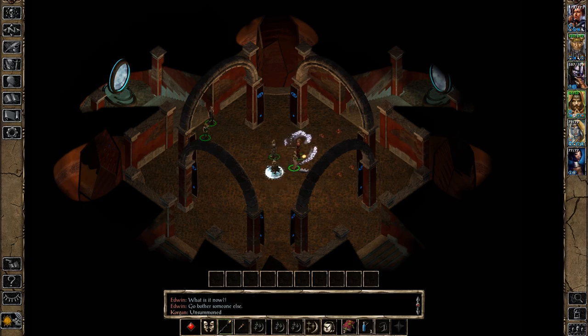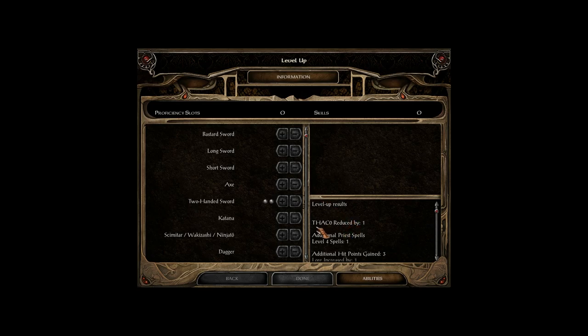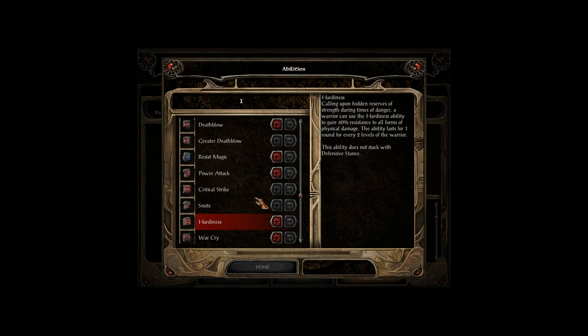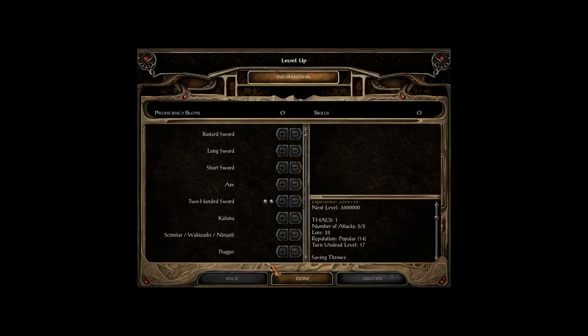So let's sort them out. First, we have Dawn. Dawn gained a THAC0 reduction of one, one fourth-level spell that we're not going to be able to cast, some hit points, and a lore increase. I did do a little bit of looking up — Summon Fallen D.Va is not very useful. Hardiness might be useful later on for Dawn; that 40% resistance to all forms of physical damage will help him because he has lower hit points. But for now, we're going to go with Greater Whirlwind. It's just really good.